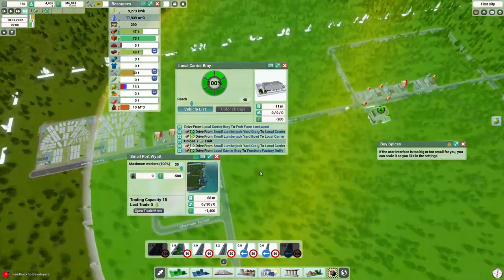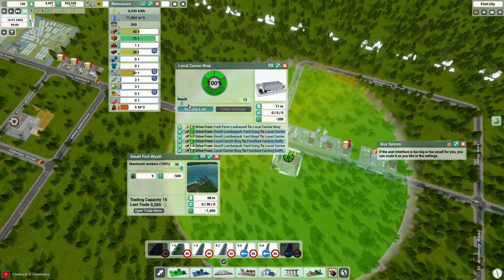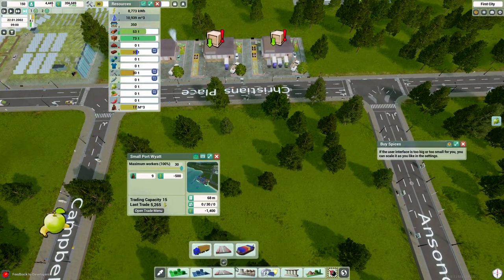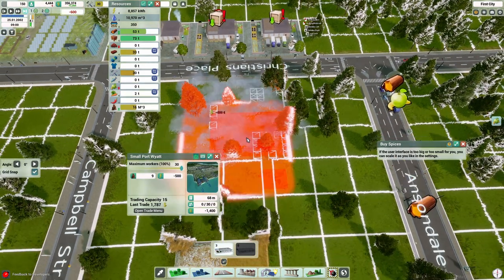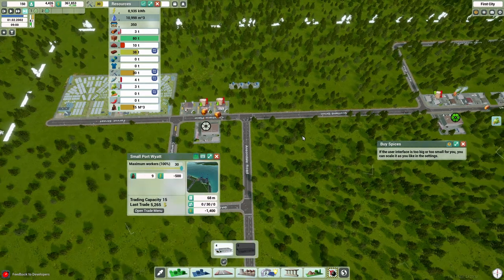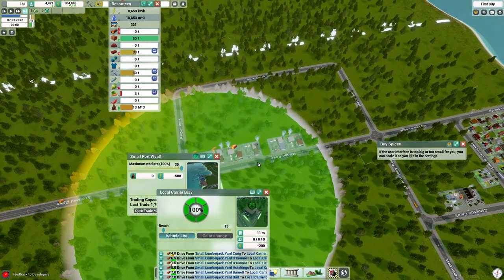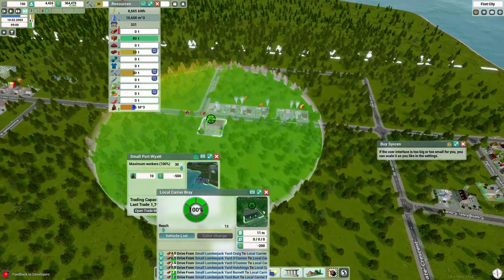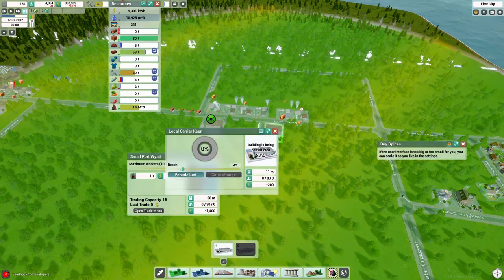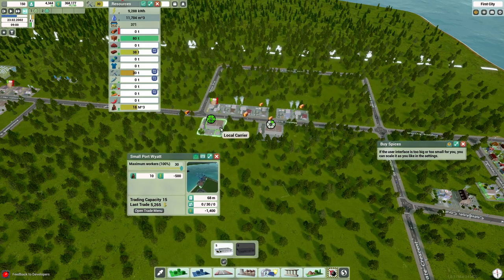Now that we have the new area set out, it's time to lay down some more lumberjack yards. We're also taking a look at our carriers — this one is constantly full, so we're going to reduce its reach so it can just focus on lumber and won't compete with other areas. By doing that, we also had to get a carrier established for the furniture warehouses as well. That's the balance of this game — it keeps you on your toes. I realized there's so much maintenance to do, kind of like how you organize things in Anno 1800. It's just going to take some time.